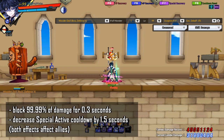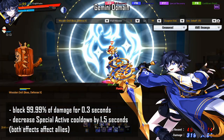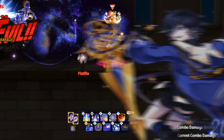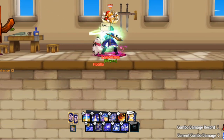To activate the Gemini card, press the down arrow key. The Gemini symbol will form upon successful attack with a horoscope skill. When a Gemini symbol domain is created, it blocks 99.99% of damage for 0.3 seconds and decreases special active cooldown by 1.5 seconds. The flash of light with the domain is very fast. When you don't have the Gemini card, a skill cooldown is 15 seconds, but when you have the Gemini card, the skill cooldown is 13 seconds.